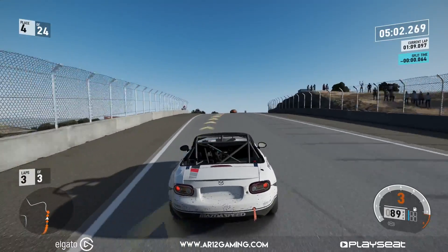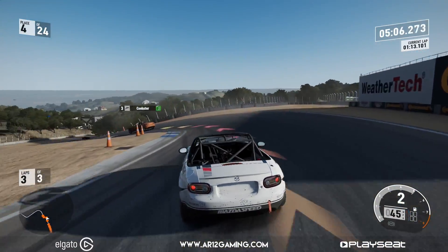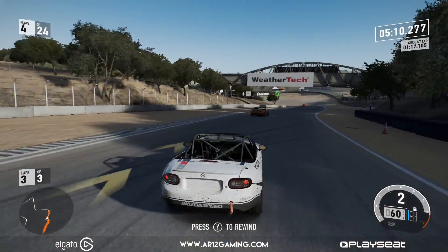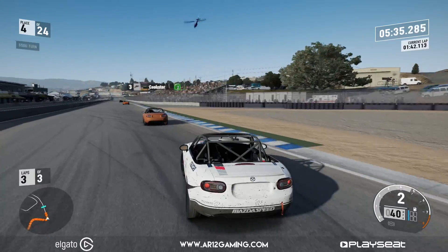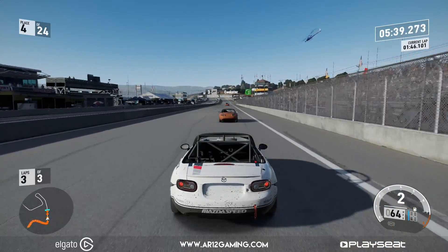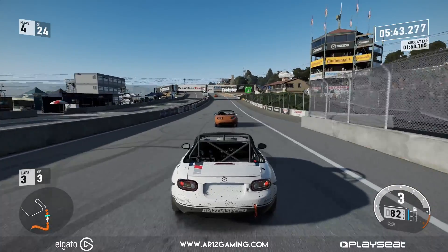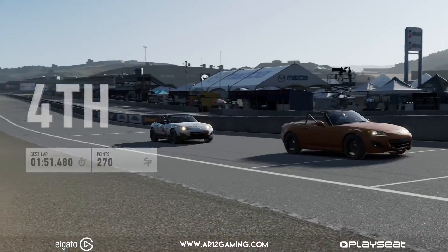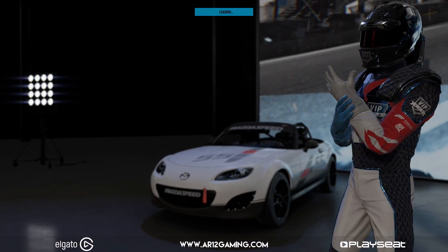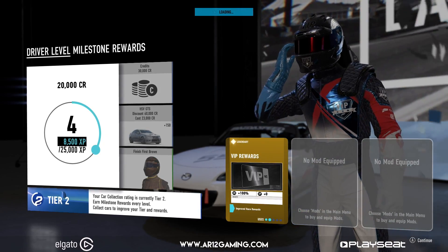The corner cut on Laguna Seca is still there — where you just gun it through here and completely cut the corner. Just saying, you can use that. Get past them — give me a run. I've got no power. We were closing in but not enough. How's my money situation doing? We're back up to 160 grand. Money's not hard to come by in this game.